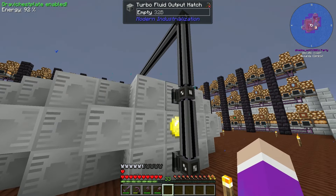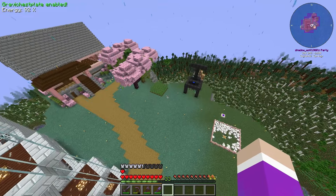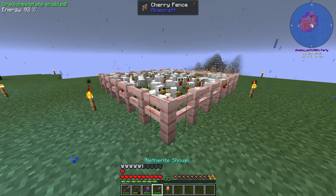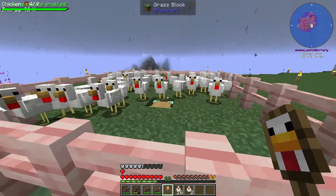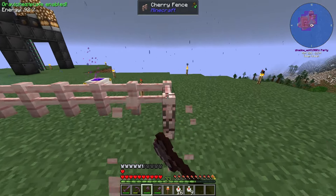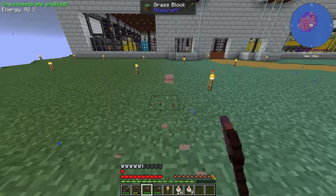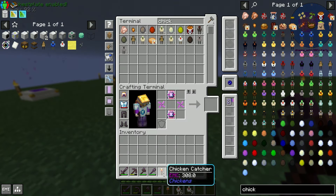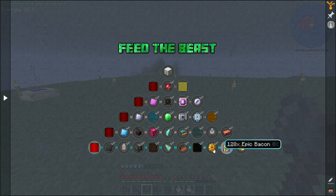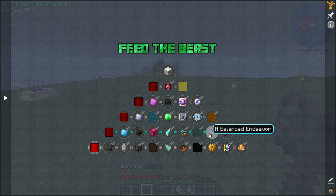We're still struggling a bit on power, which is odd. I upgraded these to EV input hatches for higher speed. Now let's move on to the next thing: removing all the chickens. I'll use a chicken catcher, shift right-click to pick them all up, and keep just a few. We're going to need space here to put down an SPS - the super critical phase shifter from Mekanism - because we need two antimatter to finish this pack.